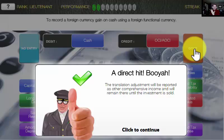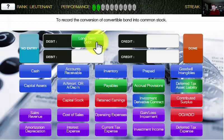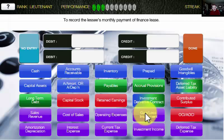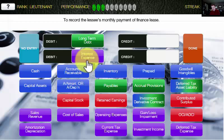To record the conversion of a convertible bond into common stock. I've got to get rid of the long-term debt because that's the convertible bond. But the convertible bond was probably split up into two pieces, so there may also be a little bit of contributed surplus to get rid of. Then I've got to set up the capital stock that gets issued. Oh yeah, we rock! To record the lessee's monthly payment of the finance lease. A finance lease is recorded as long-term debt on our balance sheet, so we reduce the long-term debt. And that payment is a blended payment of debt and interest, with cash going out the door.